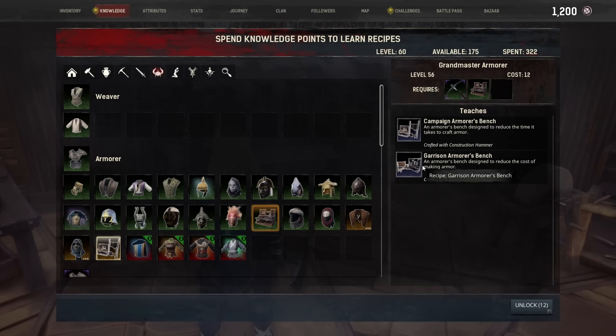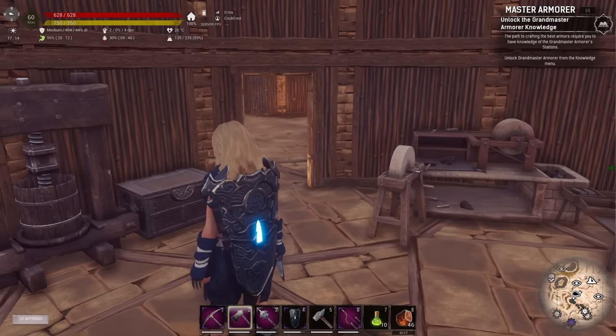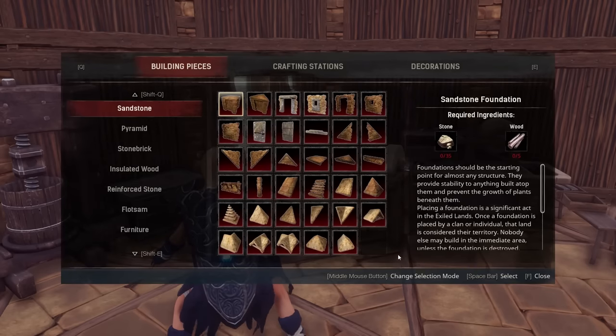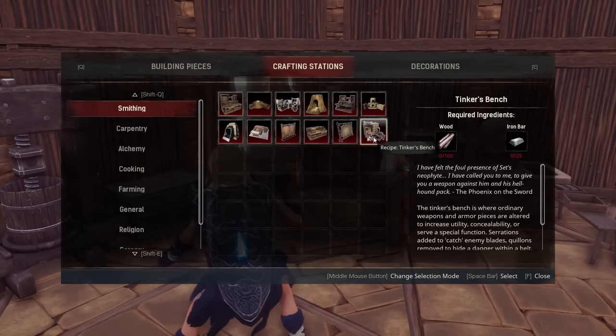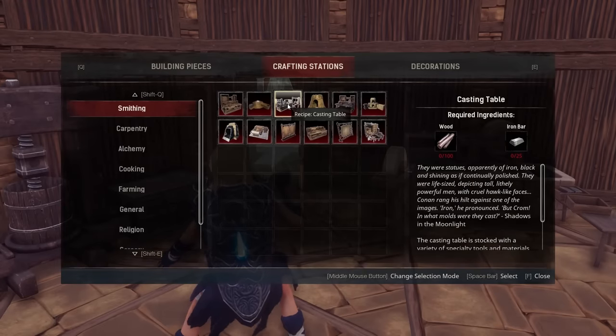The materials at the top end are expensive, so the garrison bench means you'll need less materials to make them — that's the one we want. We're not fussed about time, but if you are you might want one of each. We want the garrison armor. So let's get our construction hammer — I've lost it — there it is.